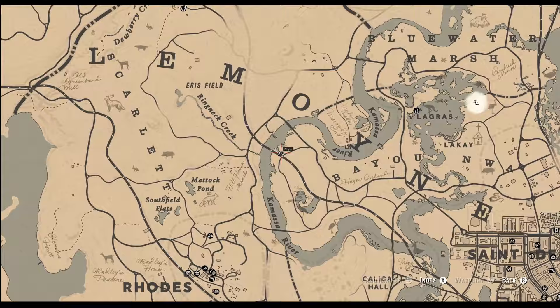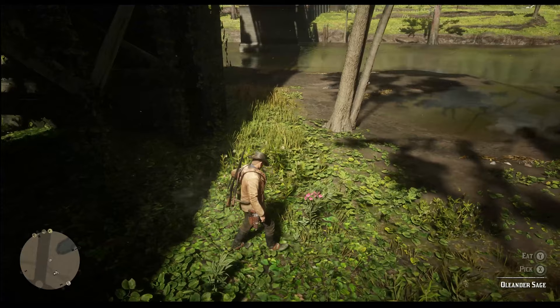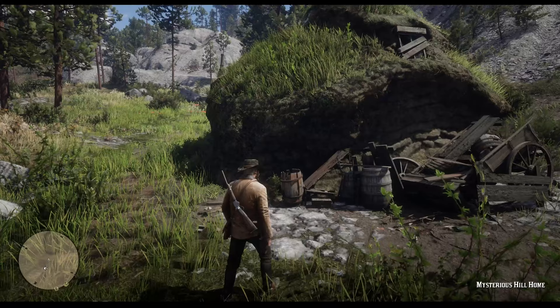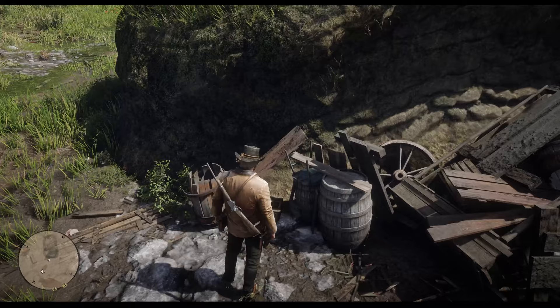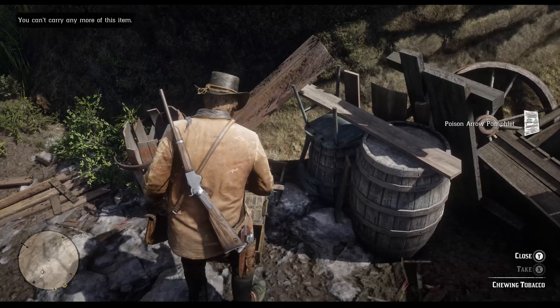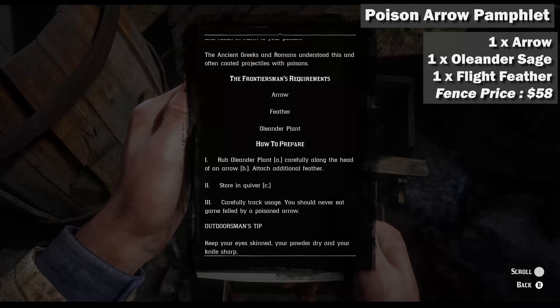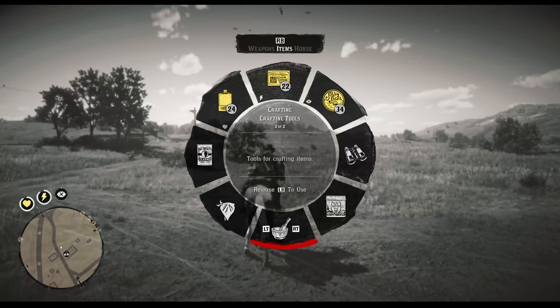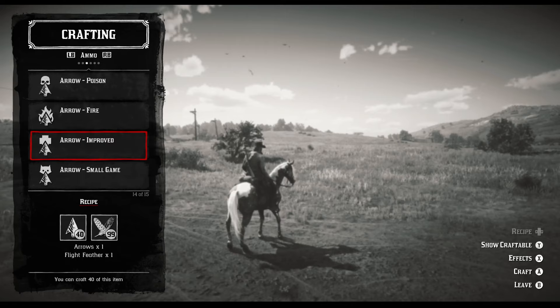Herbalist 8 will have you craft 6 poison weapons using Oleander sage. You can find Oleander sage quite easily along the Kamasa River in the bayous — spot them with their bright pink flowers and collect at least 6 of them. Next, we'll go to the Mysterious Hill Home northeast of Flatneck Station. In the locked box near St. Barrow you will find a poison arrow pamphlet that you can read to learn the recipe. You can also buy it at the fence for 58 dollars. Note that you will also need 6 flight feathers, easy to acquire by shooting and plucking any birds. Then access the crafting tool from the weapon wheel, select poison arrow and craft 6 of them to complete this challenge.